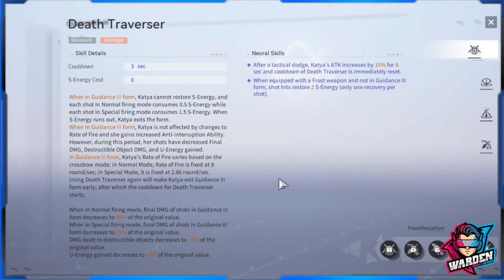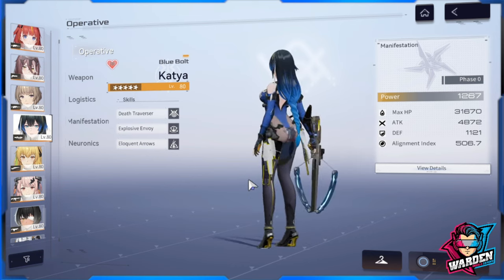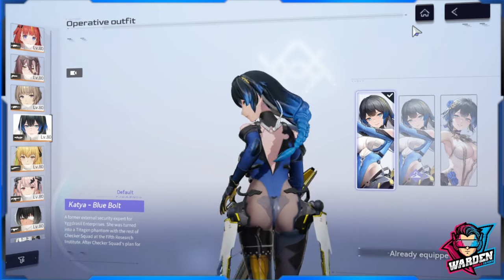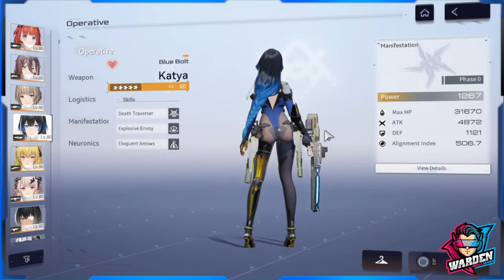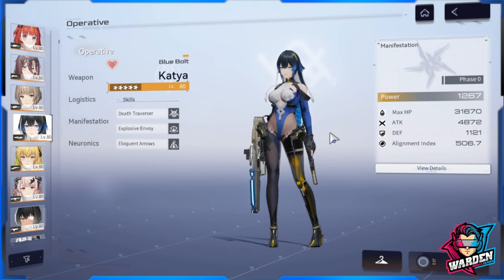If you did have freeze combined with that AOE splash, you could really control the pace of mobs coming after you. That said — which skin do you prefer? The one with the prosthetic leg all covered up, or the original? I think I prefer the original — it looks badass and unique. So that's it, guys. What do you think of the new additions to Katya? Are you joining the game now? Comment below, take care, stay safe — this is The Warden and I'm out.